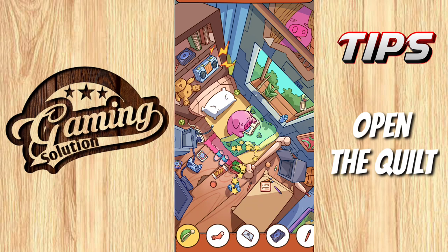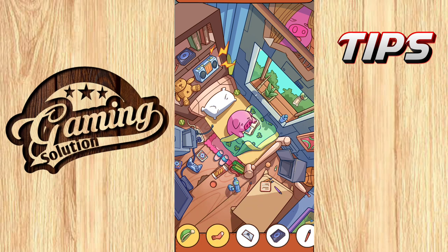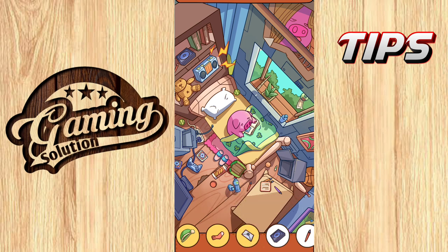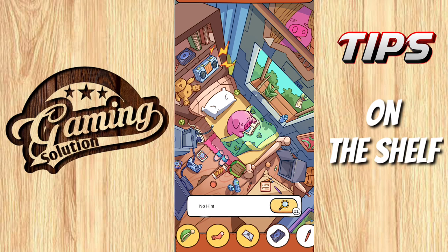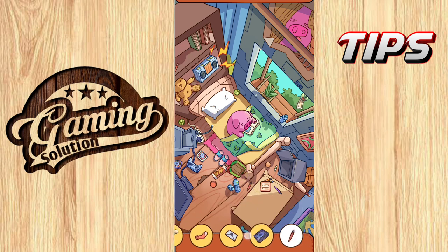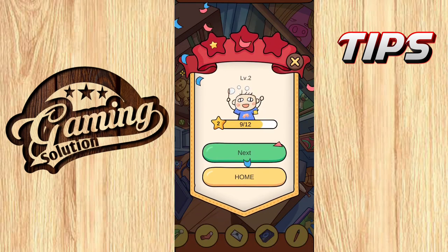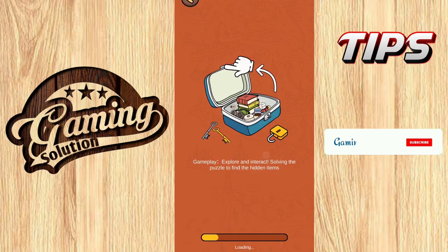Open the quilt. Open the backpack on the ground — that's it. You can find it on the shelf. And the last one, looking on the ground. That's it — this level also completed. Move to the next one.